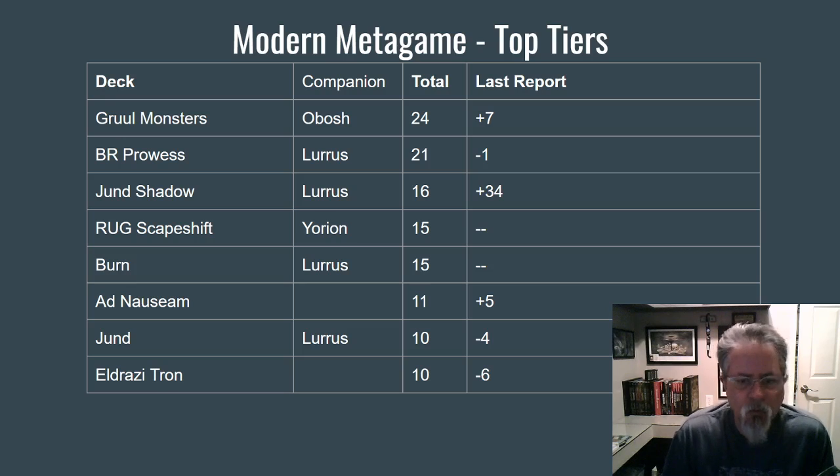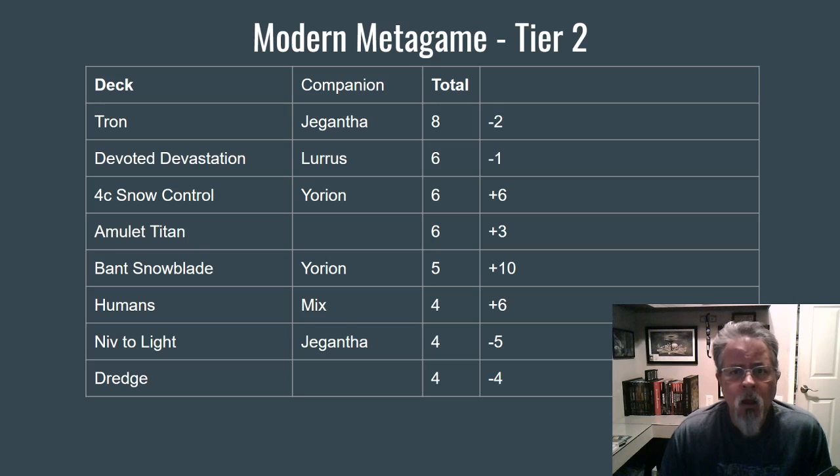Rugscape Shift still hanging around — it's kind of become the control deck of choice. We'll see Four Color Snow on the next slide, but those are your two primary control decks. Burn, always around. Ad Nauseam making a stand as the combo deck of choice at the end of this format. Jund dropped off a fair bit — I think a lot of the Jund players switched over to the Shadow build. Eldrazi Tron rounding out the bottom of this tier. Normal Green Tron with Jegantha — that's kind of become the build of choice. Devoted Devastation, Four Color Snow Control, and Amulet Titan right behind. I expect Amulet Titan to rise this week — it's a well-known strategy that didn't depend on companions.